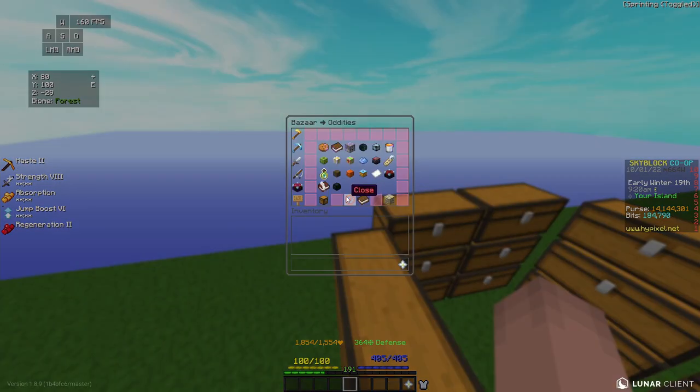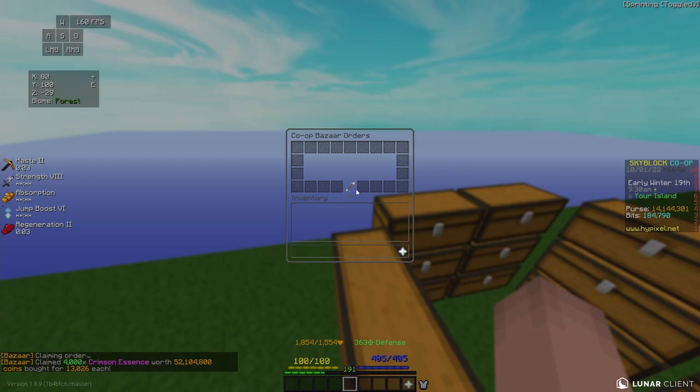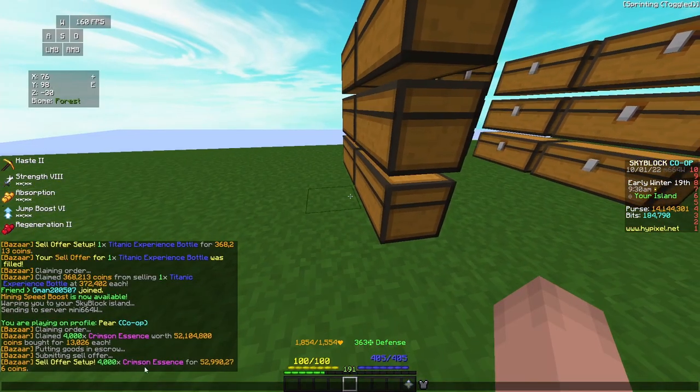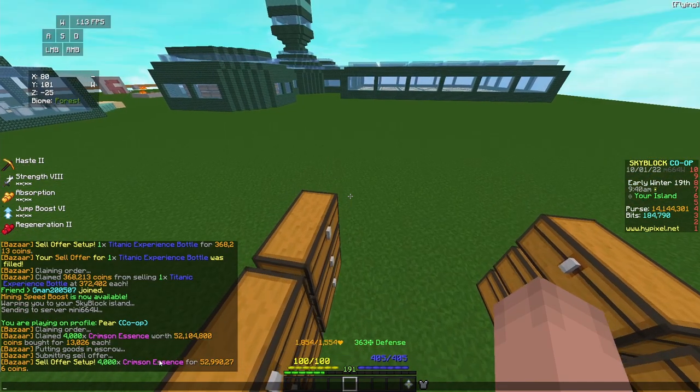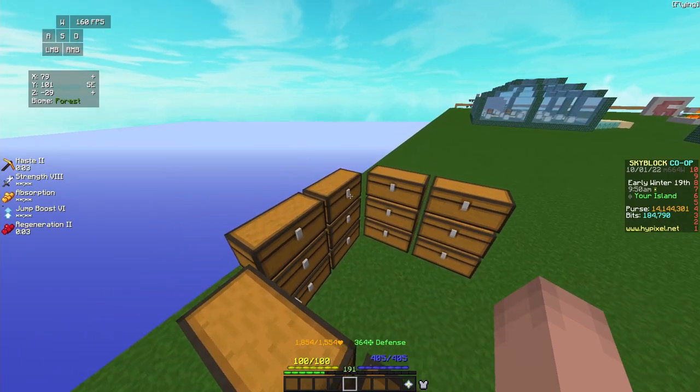It's the next morning. I put in some buy orders and I got 4,000 Crimson Essence to fill. I can claim that for 52.1 million coins, take it back to the Bazaar, and sell it for about 800,000 coins profit. The margin for Crimson Essence is a little bit down from what it has been recently, but that's still really good profit.